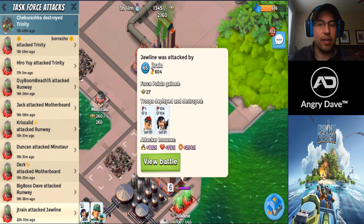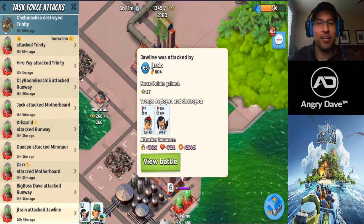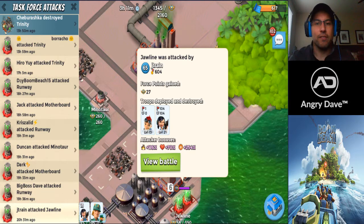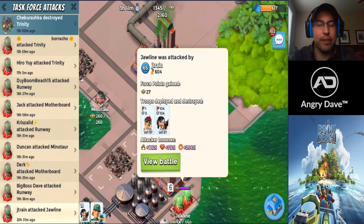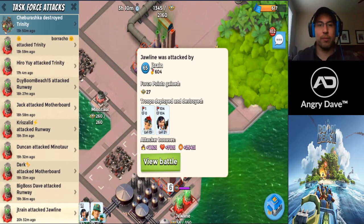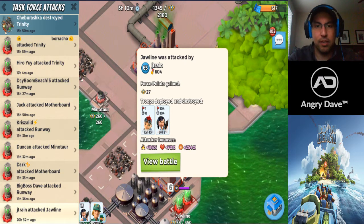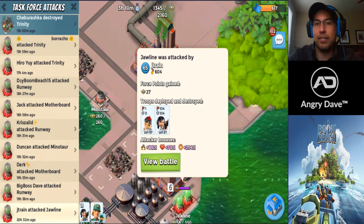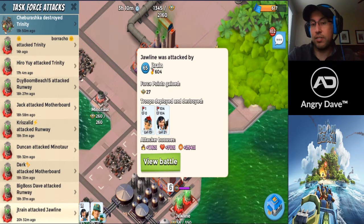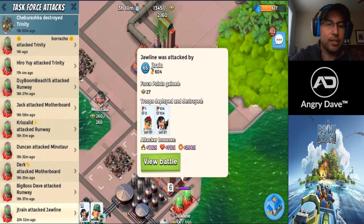J Train has done it all — he's kind of like the wise man in the room. If you look at his statues, he's actually a six-three-one, and that one is the troop health statue. The reason he rocks troop health isn't for Mega Crab — it's actually for Sparky. He's an expert Sparky hitter, does hacks like nobody's business, and uses that troop health to keep Sparky alive. So if your game really centers on Sparky, sticking a troop health statue out there may not be a bad idea.